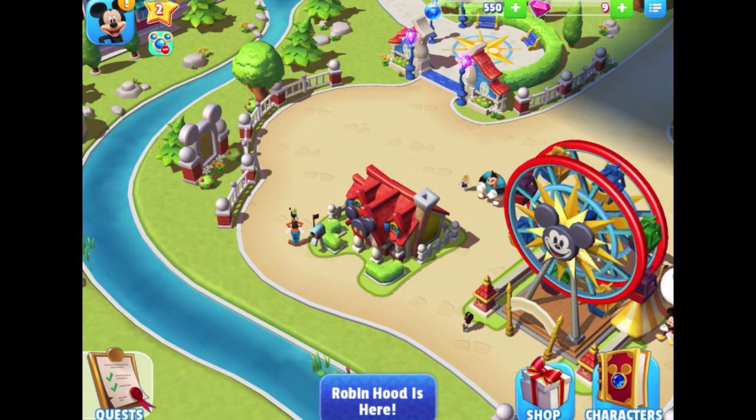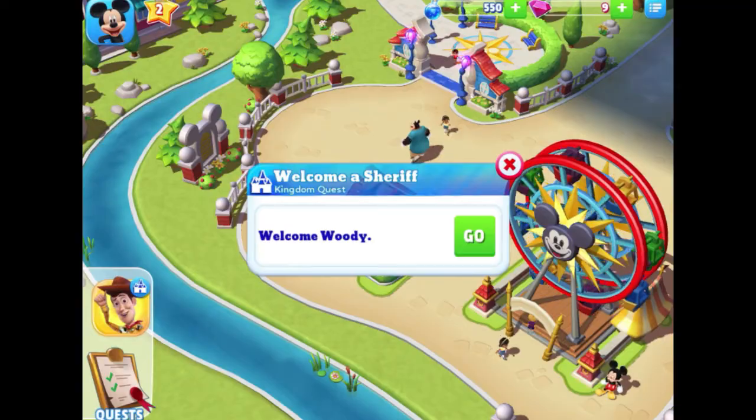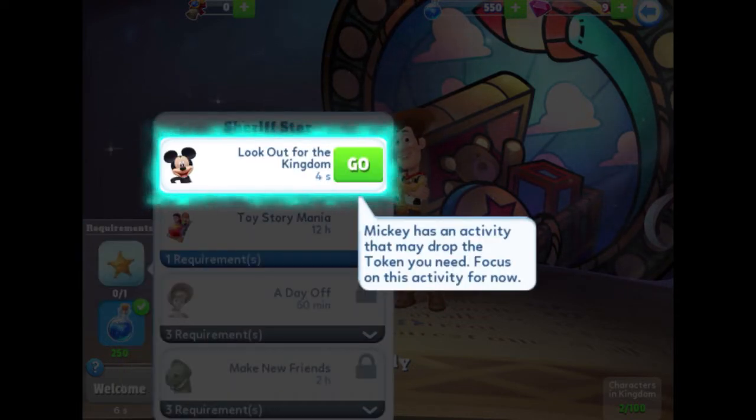Tapping the Mickey icon, Merlin says: "What luck — as our kingdom grows so does its potential to recall its most important denizens. Welcome Woody!" This panel shows what tokens are required to welcome a character. We already have enough magic, and we need a Sheriff token — a Sheriff star token specifically. Tapping it shows Mickey has an activity that may drop the token we need, and we should focus on that activity for now.